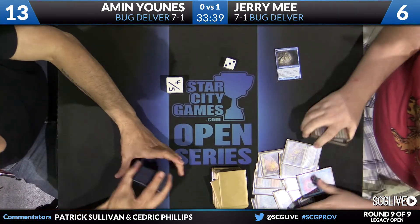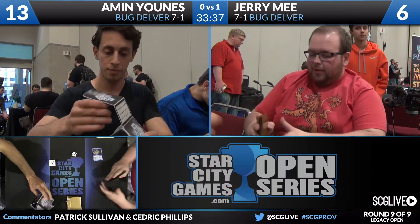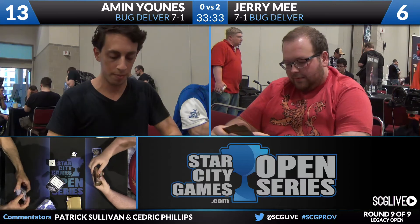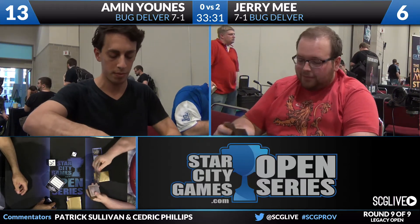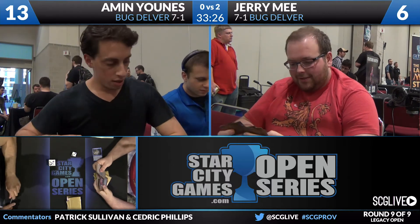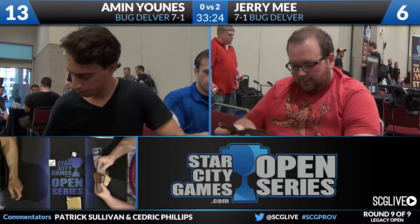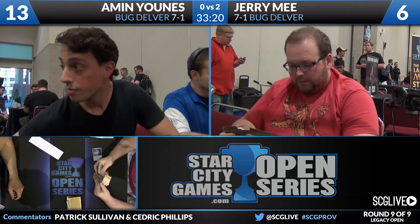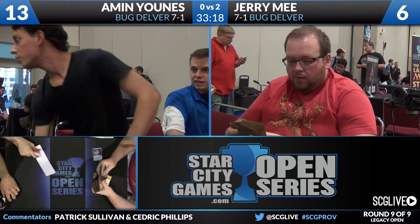It looks like Jeremy gets the job done here. Yeah, Jitte went unopposed there. Yunus's hand was nothing but a Deathrite Shaman — he couldn't cast anything in the face of the Jitte, a land and a Hymn to Tourach, and that's going to do it. We'll see if this is going to be the match or if these players are re-sideboarding. There was a handshake. That is a 2-0. Jerry Mee does win this match over Alman Yunus, two games to zero.